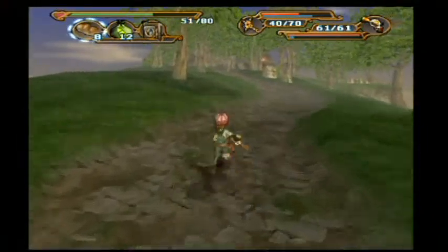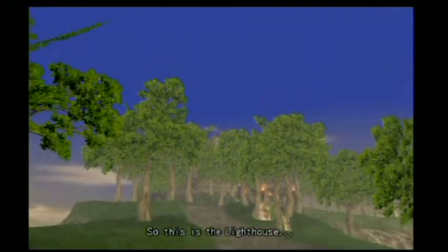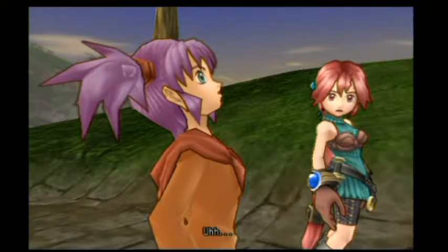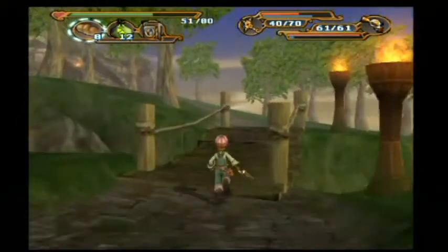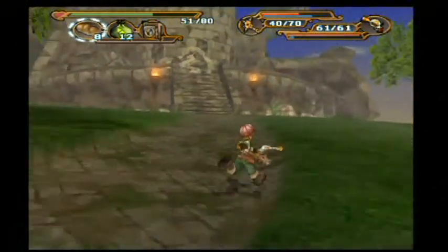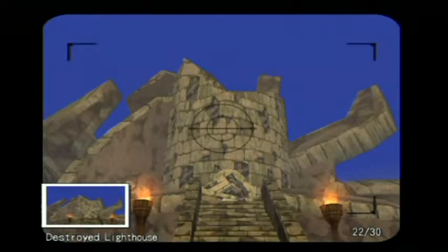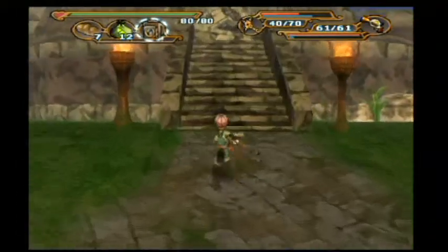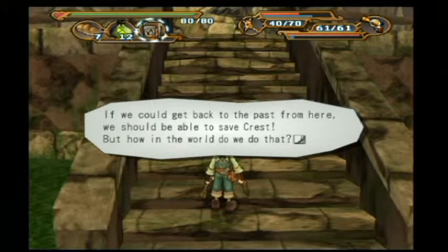I'm a bit low on health but it's okay, there's nothing here to fight. So this is the lighthouse. We appear to be missing a lighthouse — there's a pretty decent reason for that. It's a bit destroyed. We need to fix it somehow I'm guessing. If we could get back to the past from here we should be able to save the press, but how in the world do we do that?